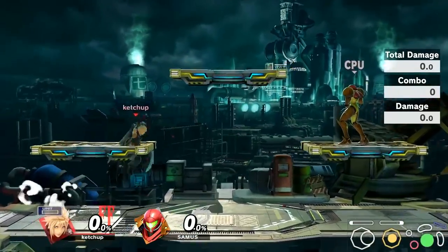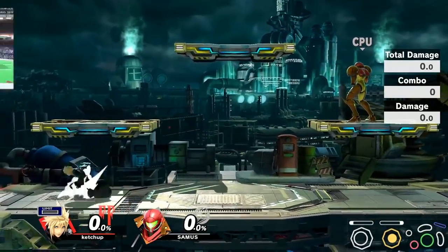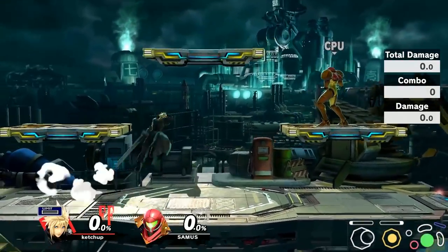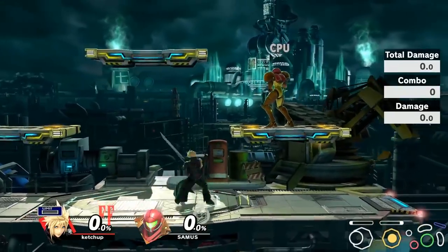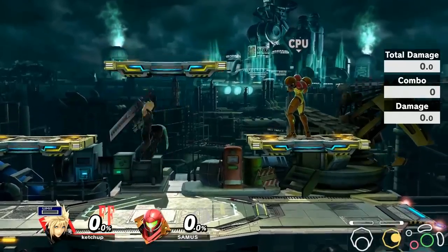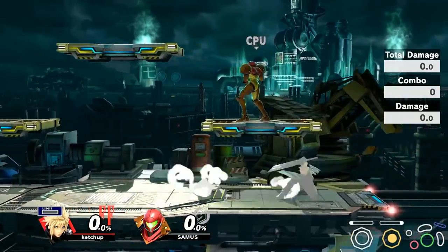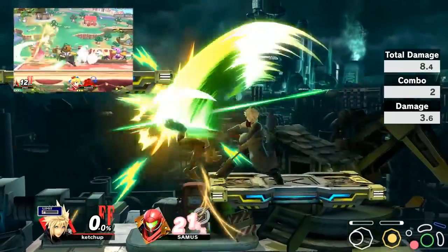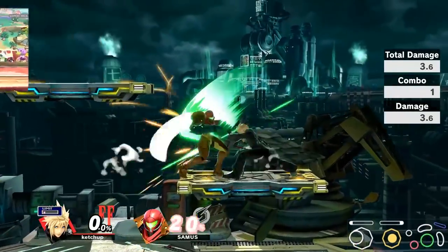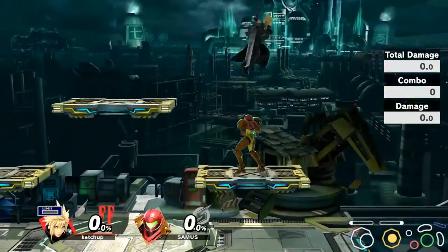Forward air has very little cooldown and a lot of range, so you're actually safe when doing it. You can pretty much hit someone with Cloud's forward air on block and it's safe pressure. Also, if you land the forward air, you can combo it into Cross Slash, into forward tilt, which I like to do a lot, and even up tilt as well. So forward air is pretty much your gateway into pressuring your opponent.